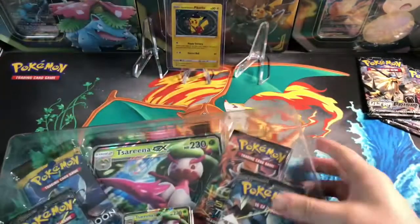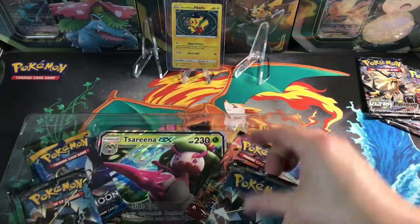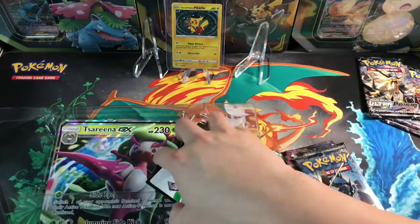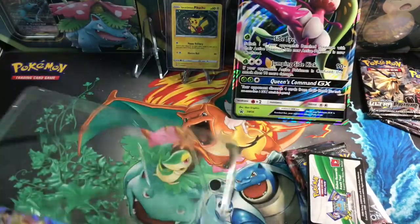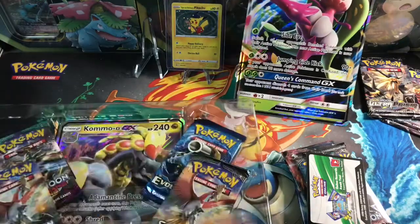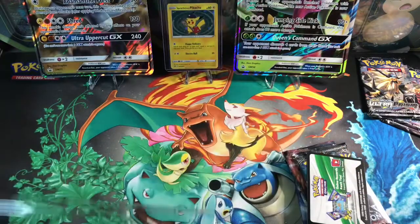Alright, so we've got the packs out — Burning Shadow, one Evolution, and Guardian Rising. Those are giant cards. So let's see what this particular box comes out with. I'm going to start with the Sun and Moon Collection base pack.